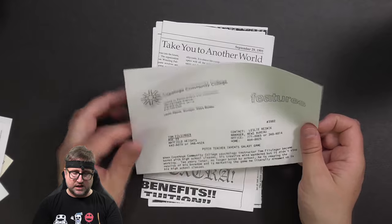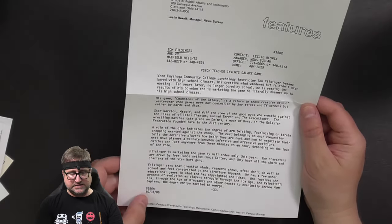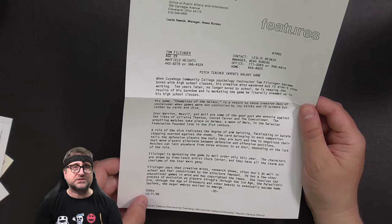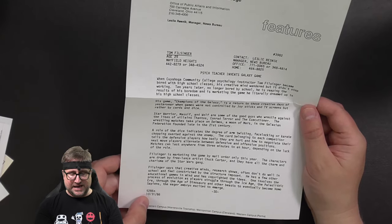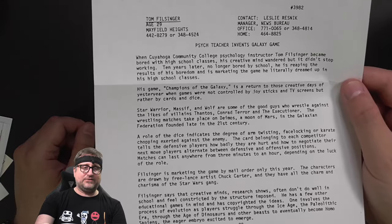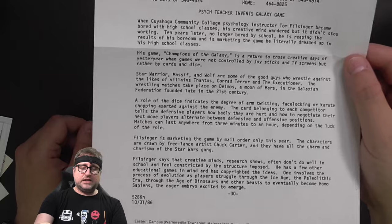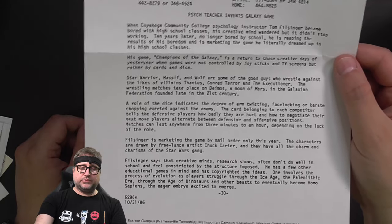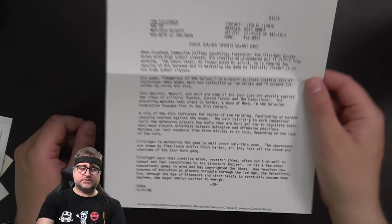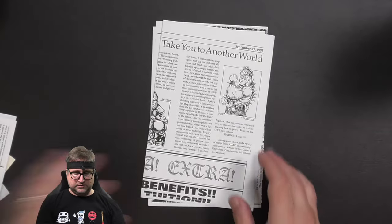Here's something from Cuyahoga Community College — a press release from October 31st, 1986. And this is 'Psych Teacher Invents Galaxy Game.' It's just a little blurb and a little press release about Tom Filsinger and how he was a psych teacher and he invented the game. Fun little article to have — again, all this stuff is in the PDF, so if you want to take your time and read it, you can.